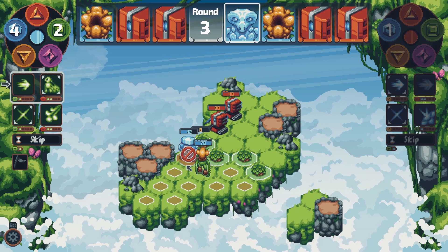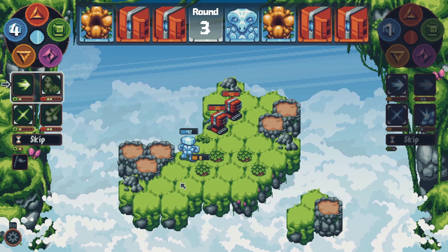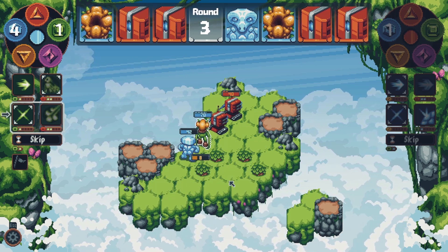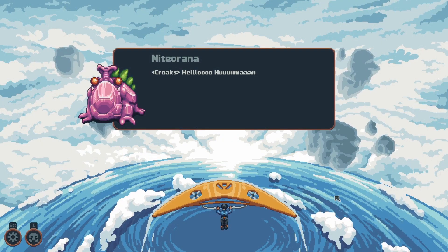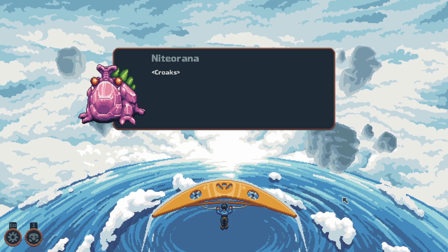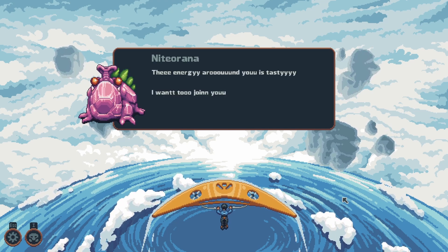I think such a teaser may do for now, and hopefully you may see why the dialogue system is a perfect way to explore this story further. Every time Skye encounters the same character in the rift, no matter a merchant, primal or a boss, he may have another conversation with them.